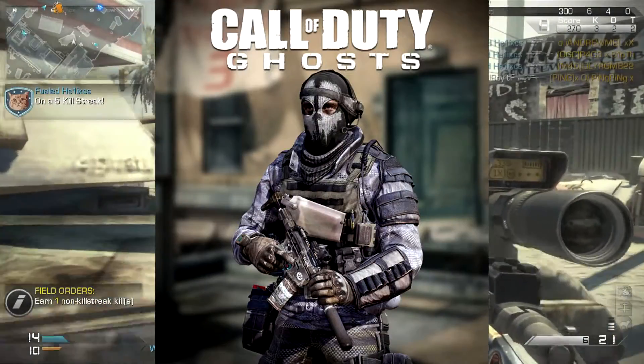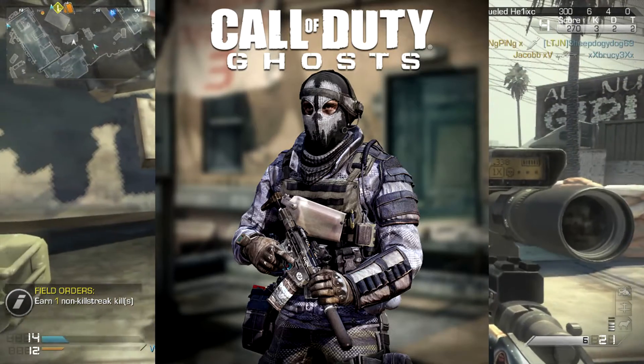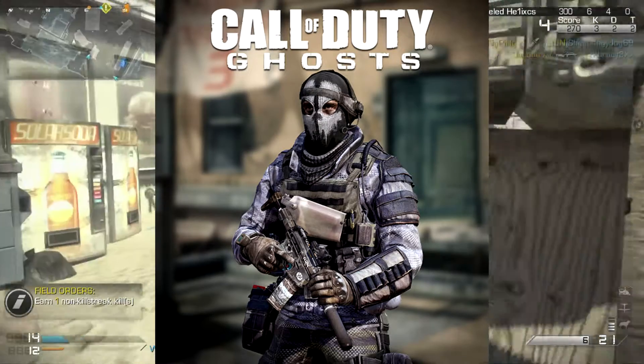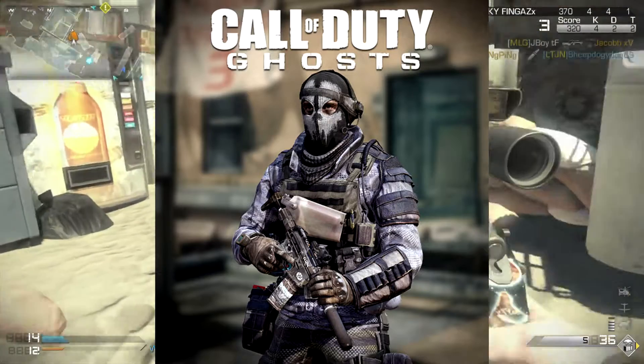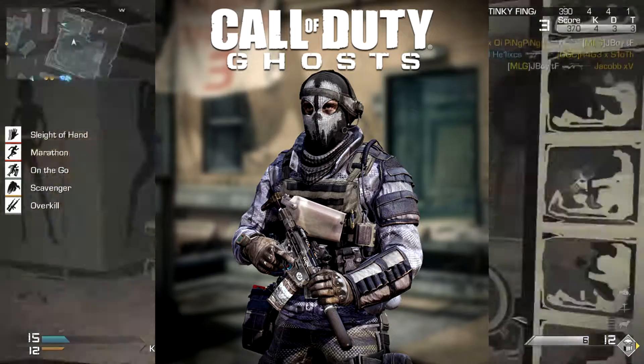So here you've got Elias — I can't remember exactly how to pronounce his name because I never actually played the campaign. But Elias, or something like that, is shown here — he's basically got the ghost mask on and he's holding the Honey Badger with a nice headset on his head.